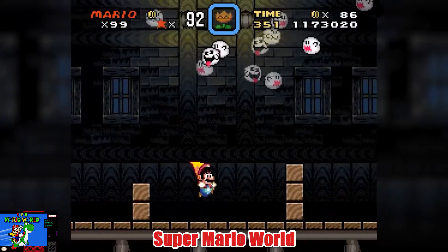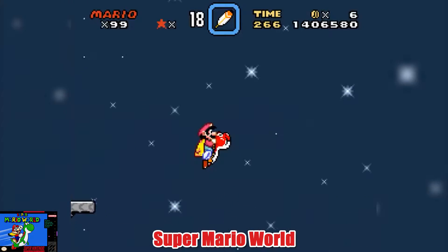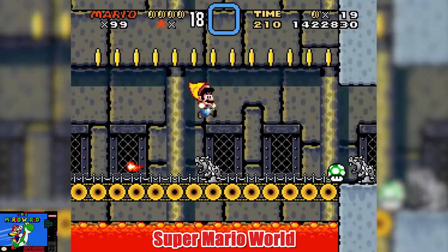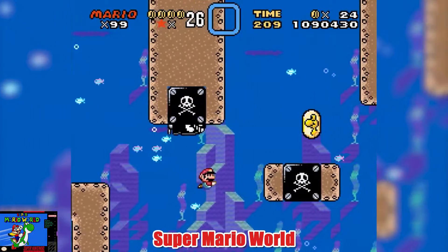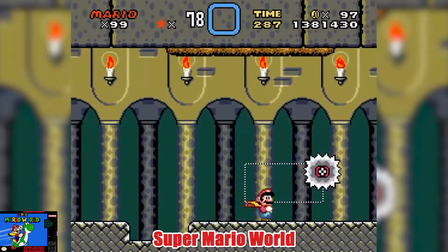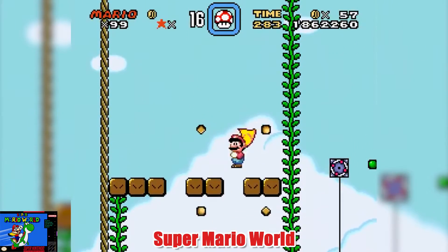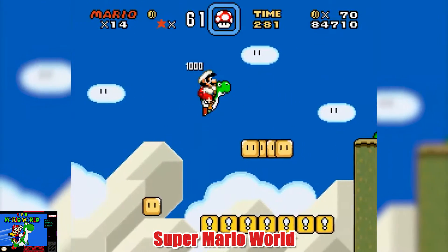Super Mario World brought new items like the ability to fly with a feather, different colored Yoshis that each give different powers when you pick up a shell, and multiple ways to complete each stage indicated by the red dot on the overworld map. The music blew my mind the first time I heard the orchestral sounds, and I'll randomly catch myself humming the underwater theme to this day. What I love most is the multiple ways to finish the game — skip to the end via Star World, carefully explore all 96 exits, or do a bit of both. Super Mario World is a timeless classic, and I have so many good memories opening that Super Nintendo box on Christmas of 1991 and not turning the system off until the wee hours of the night.